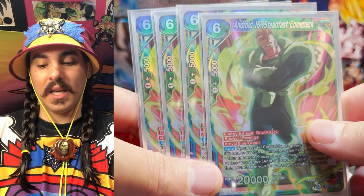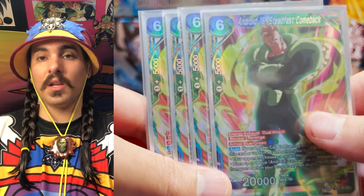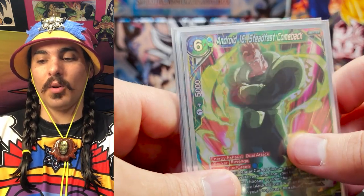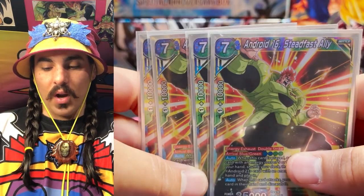You need to run four of him in the deck because he is your energy. As soon as you see this card you know it's going straight into your energy, or it's going to be comboed out of your hand to make your opponent discard.